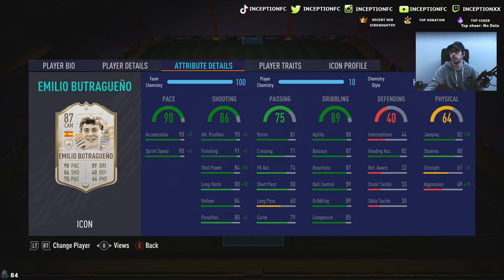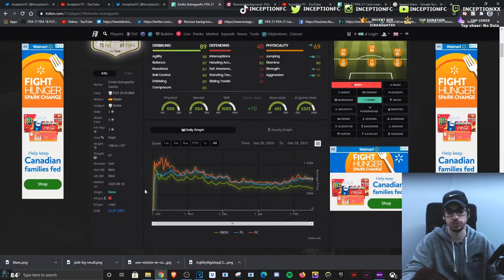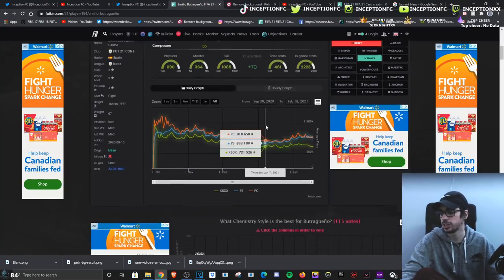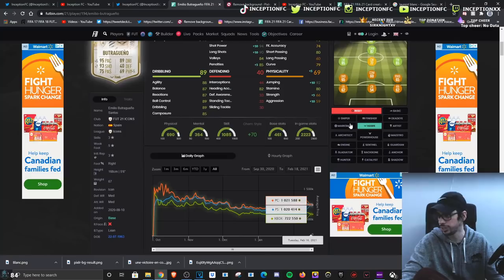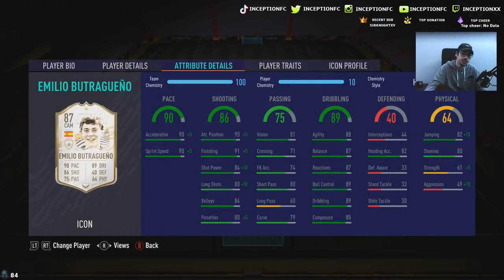I feel like we can compensate more because of the dribbling stats with the height he has, and he does also have the lean body type. Lean body type is obviously a massive deal in FIFA in regards to general movement across the pitch. With a card like this, you could even give him a Finisher chemistry style — look at the shooting boost you give the card with his base card pace already being pretty good. So it's definitely one of the options, although people on FUT haven't decided to go with it. If his dribbling is a little bit questionable, we'll see what the vibes are.